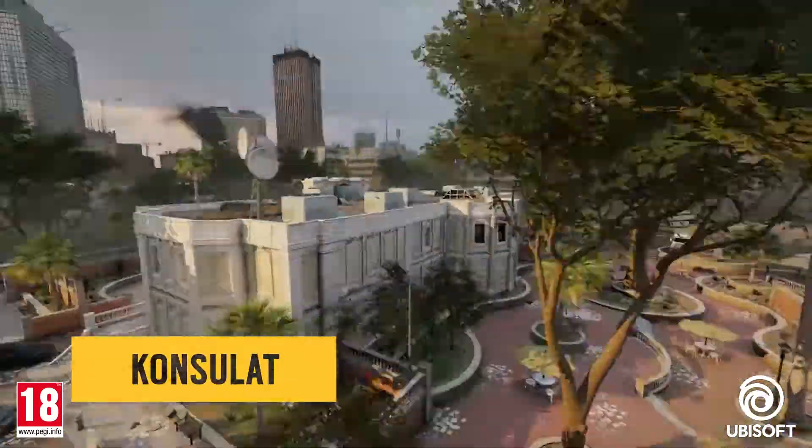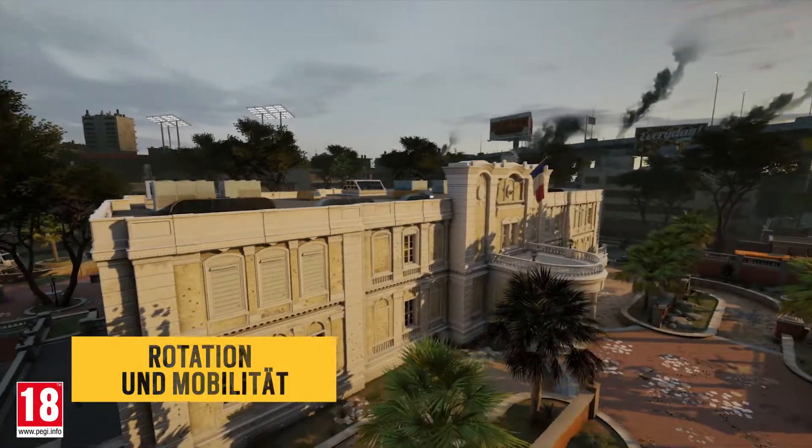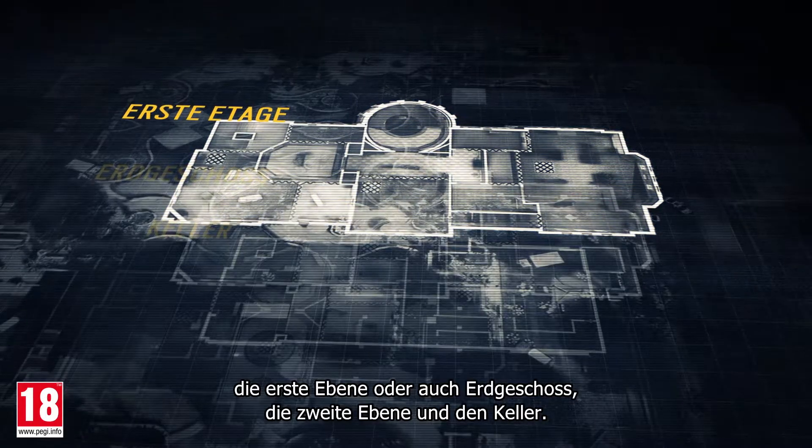Let's dive into Consulate, a large-sized map designed for roaming and rotation. This map has three floors: the first floor or ground floor, the second floor, and the basement.